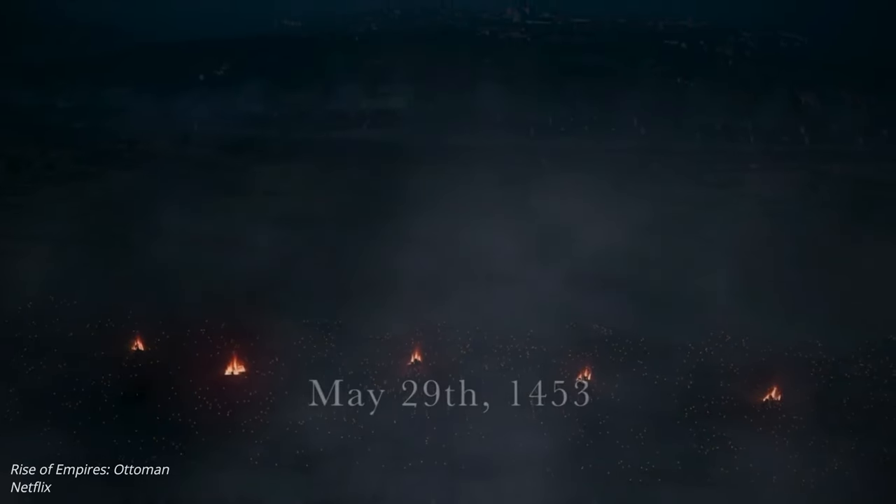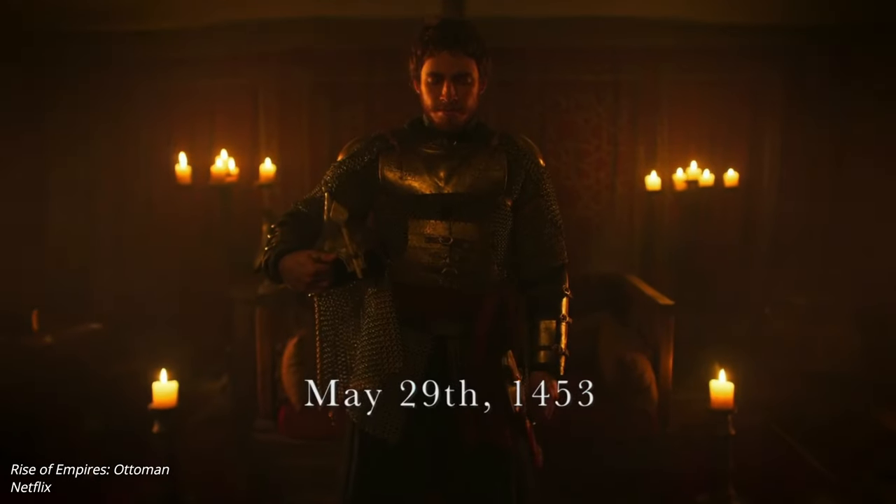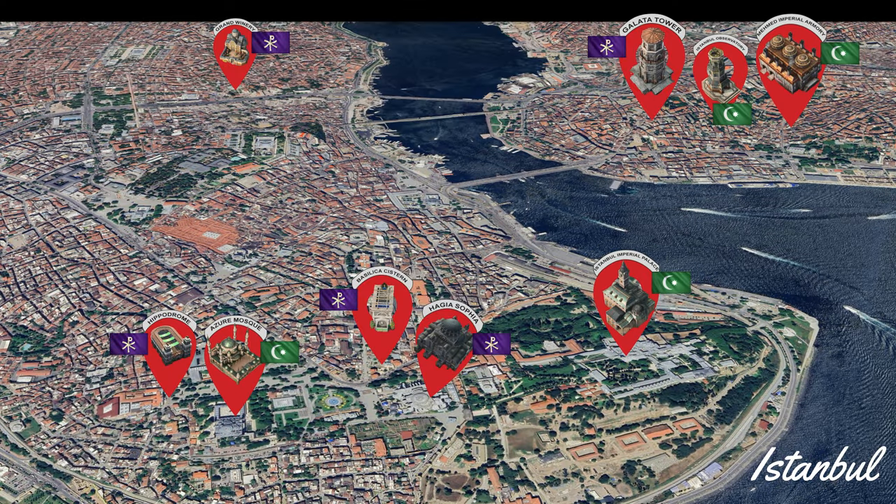The final blow came in 1453, when Constantinople fell to the Ottoman Empire led by Sultan Mehmed II. After a 53-day siege, the Ottomans stormed into Constantinople, marking the end of the Byzantine Empire and the beginning of the Ottoman era. If you're interested in knowing more about the Ottoman civilization — which is also in Age of Empires IV, since the civilizations are connected — there's a video on the Ottomans linked here.